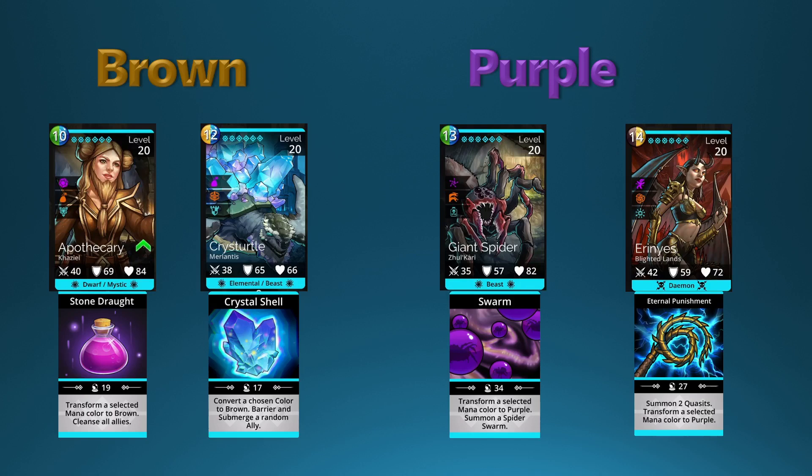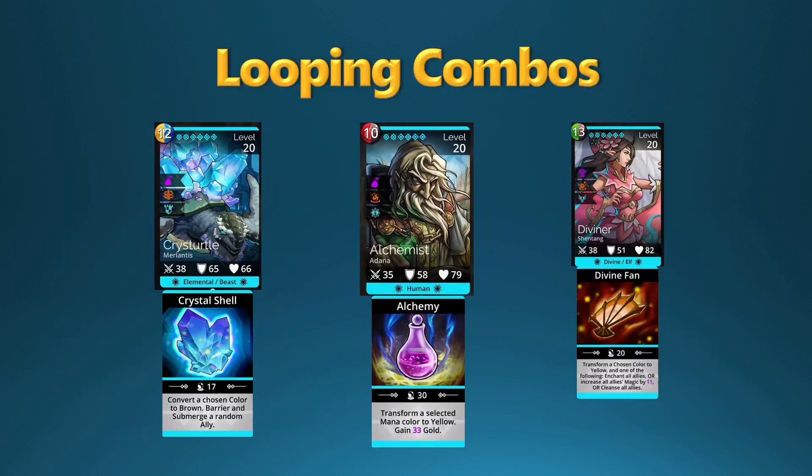So that pretty much covers all six mana colors. These transformer troops are great because you don't need any magic to generate mana. What's also great is you can select a gem you want to convert to another color, and it's possible — not every time, but most of the time — to get four or five matches, which gives you an extra turn while converting that mana.